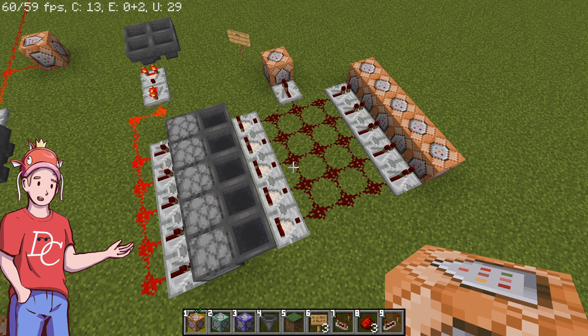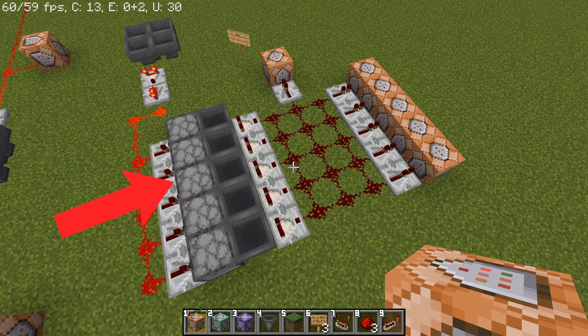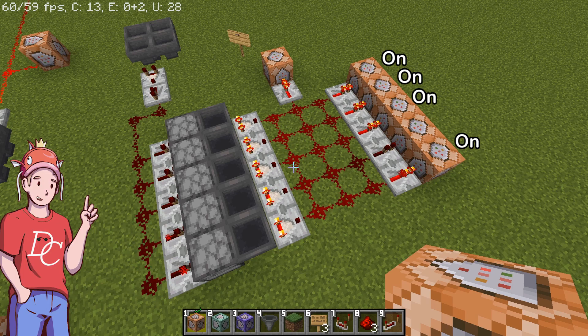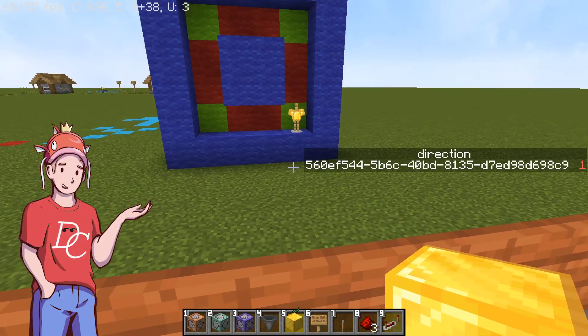I then began to work on a very crude random number generator. This will be essential to Clyde's movement. The dropper here randomly picks an item, and there's a 50% chance that it will trigger the command block. Ten new commands later, and the armor stand can now move around the board.